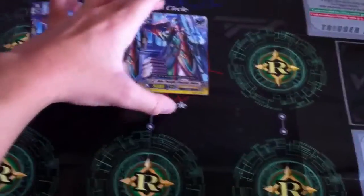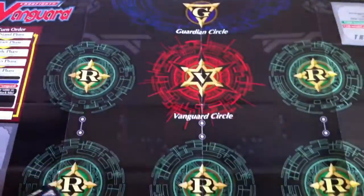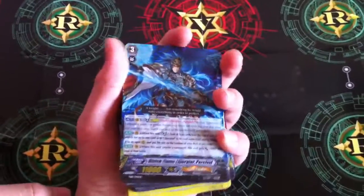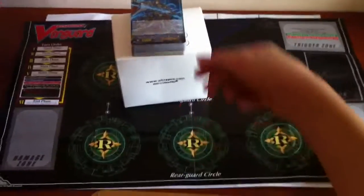This White Star Liberator Geron looks like the Stand Trigger from Royal Paladin. And there's the Numinous Tree Liberator. Basically that's all for this product. Really guys, enjoy this. Basically that's all for today's video — hopefully you guys like this video, favorite it, comment and subscribe to my channel.